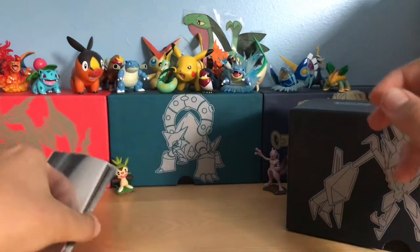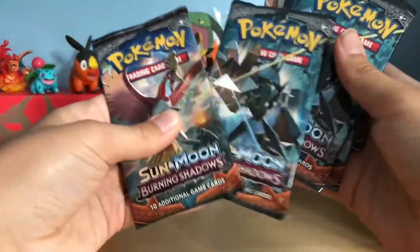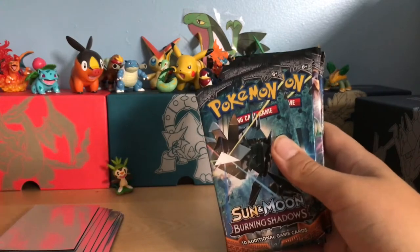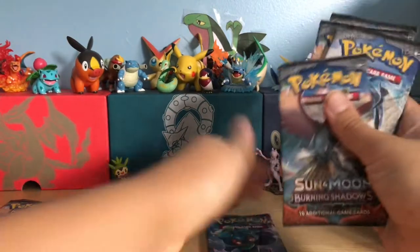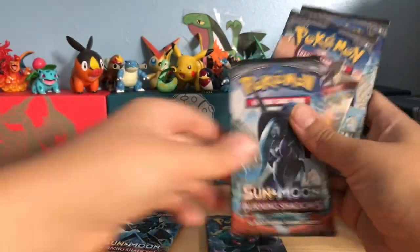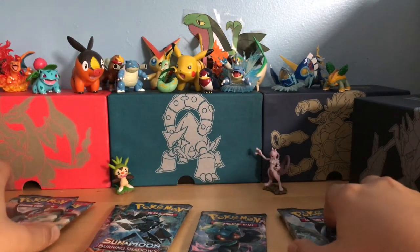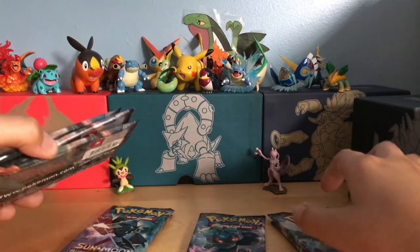I did grab a huge chunk of sleeves but we don't need that many. Anyway, we have got one, two, three, four, five, six, seven, eight packs. We got a Ho-Oh, Necrozma, Necrozma, Marshadow, another Ho-Oh, Tapu Fini, Ho-Oh, and a Tapu Fini. So we have one Marshadow, two Necrozmas, two Tapu Finis, and three Ho-Ohs.